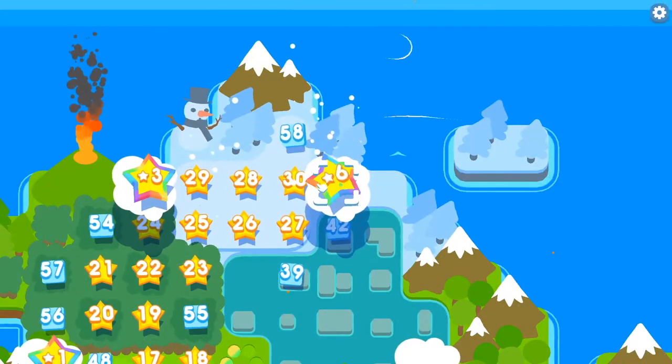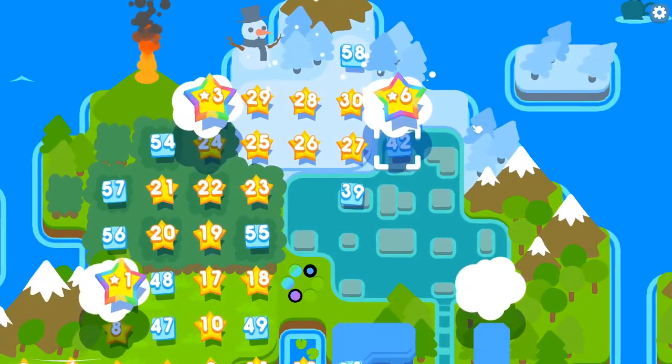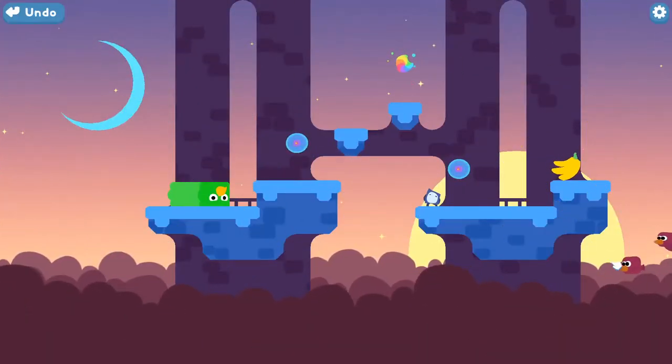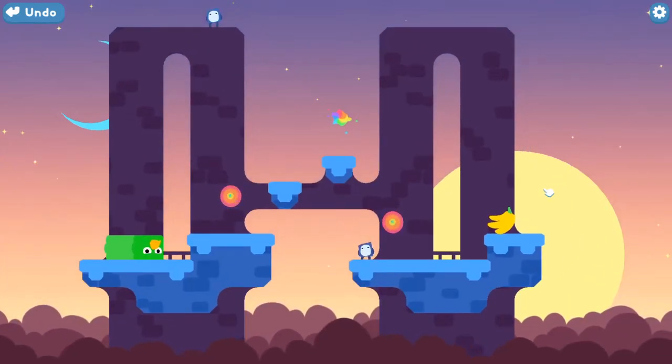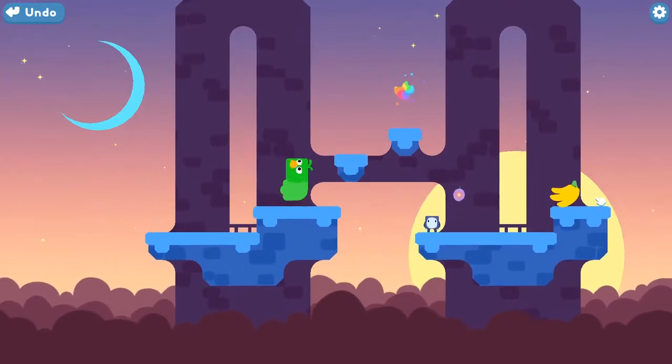So if that's the level of difficulty I can expect in Star 6 — theoretically the hardest level in the entire pack — this won't take long. Alright. One banana. And oh right, the teleporters. I forgot about these things. How do they work? Do they just — oh, you're not a teleporter, you're a jumper.